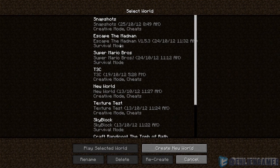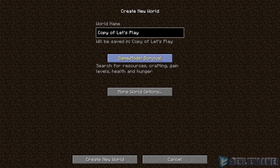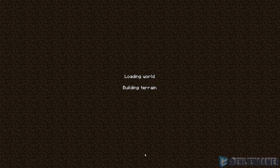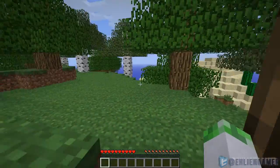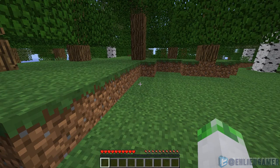You can now recreate worlds from your old world. For example, take my let's play world, hit recreate, keep it survival — this is the seed — and you do all the normal stuff and create a new world. It just spawns you in the exact same world as before, just without all your stuff.